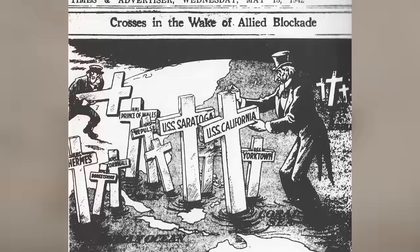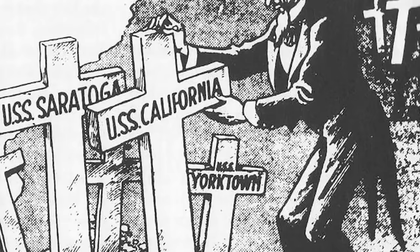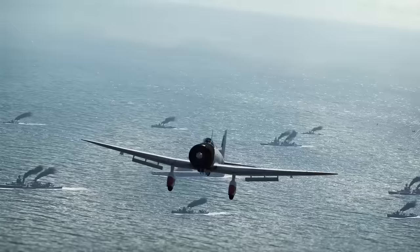In fact, we can even see a political cartoon from a Japanese-American newspaper showing Uncle Sam dejected near the cross of the USS Yorktown. This was printed on May 13th of 1942, five days after the Battle of Coral Sea, when the Japanese believed that she had been lost. The mighty Yorktown, however, was not dead. She was certainly hurting badly, but was able to limp all the way home back to Pearl Harbor.